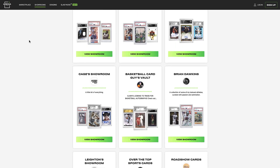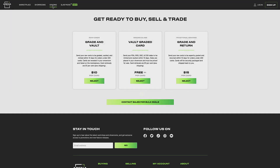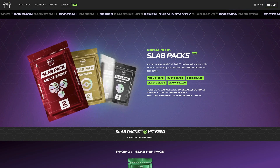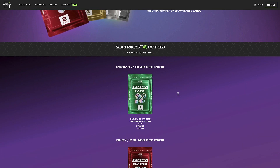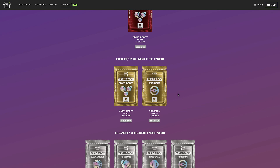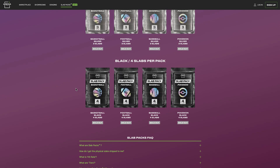As y'all saw, we got a variety of slabs — PSA, Arena Club, and SGC, though most of them were Arena Club. The Arena Club slabs look pretty nice and their grading system is definitely a little different — you can do some research on that. But for $50 a pack, not too bad. Let me know if you guys have picked any up or plan to on the next drop. Thank you so much for watching, hope you have a great rest of your day, and don't forget to hit that subscribe button below — I'll see you in the next video.